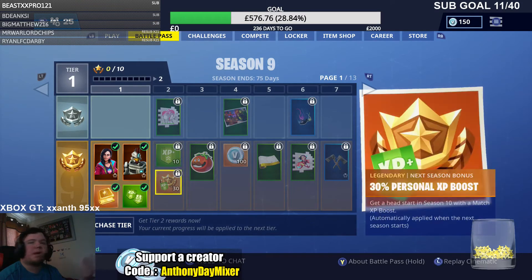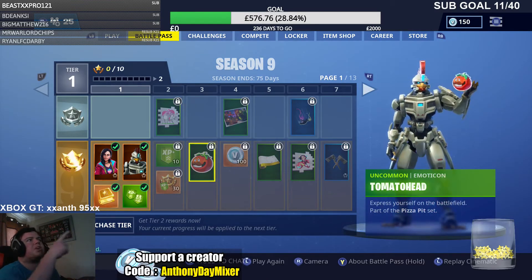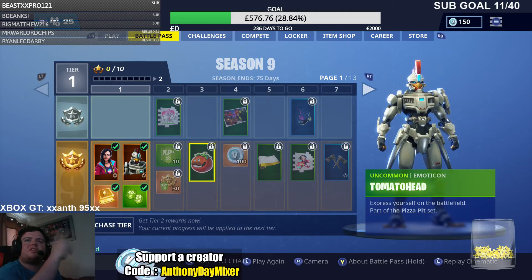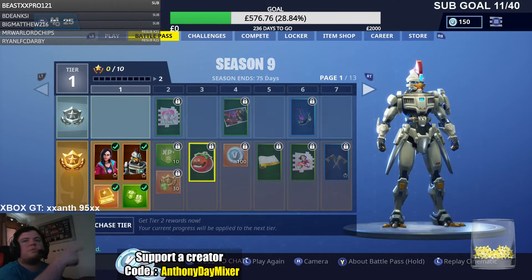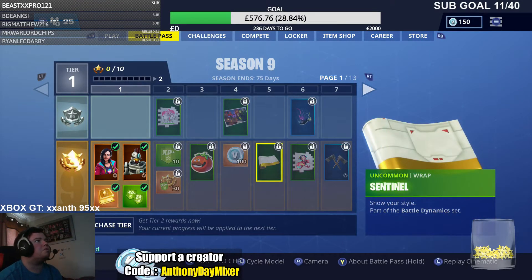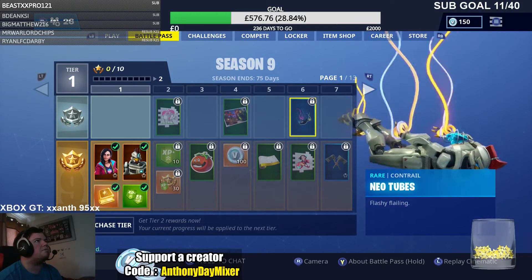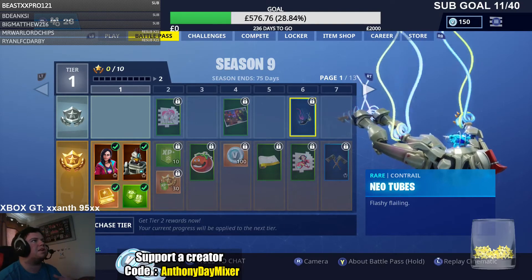Then as you go along, you obviously get five Battlestars for free, as you always do — 30 Battlestars. You get a tomato. This has been in loads of Battle Passes but it looks a bit different. You get V-Bucks, you get a picture, you get a wrap which is called Sentinel, you get a spray paint, and you get Neo-Tubes.